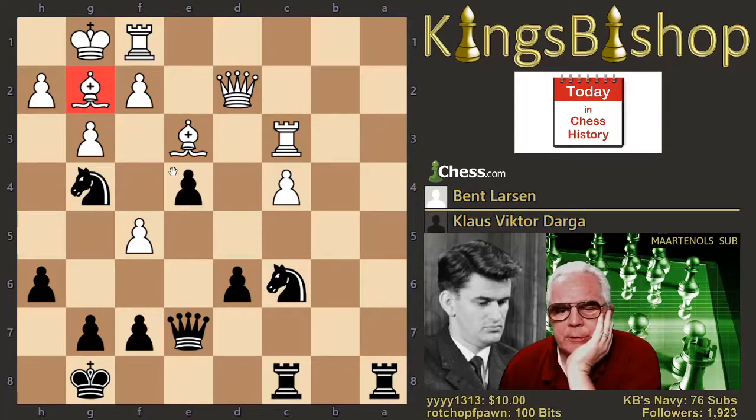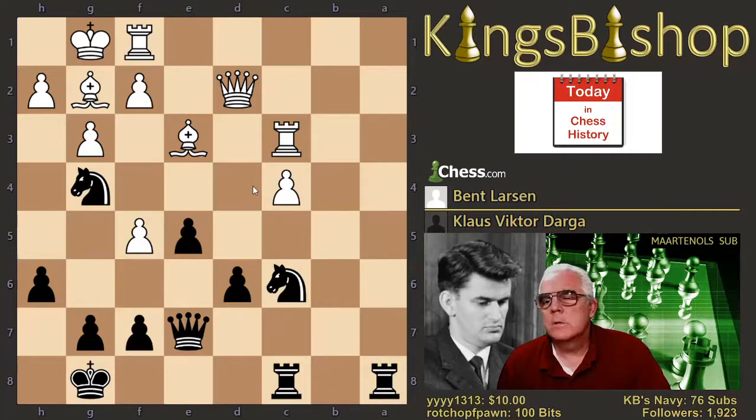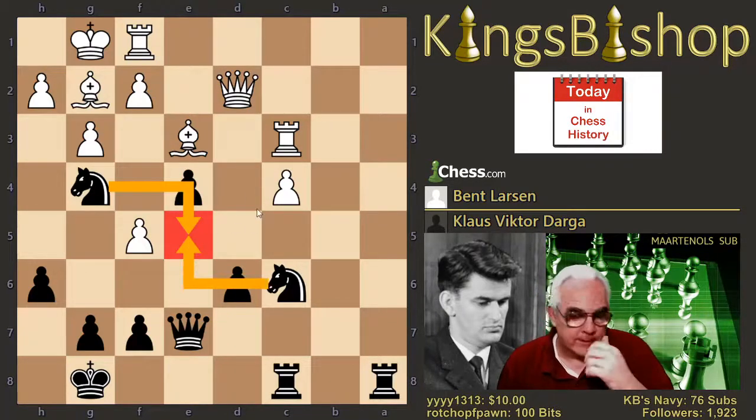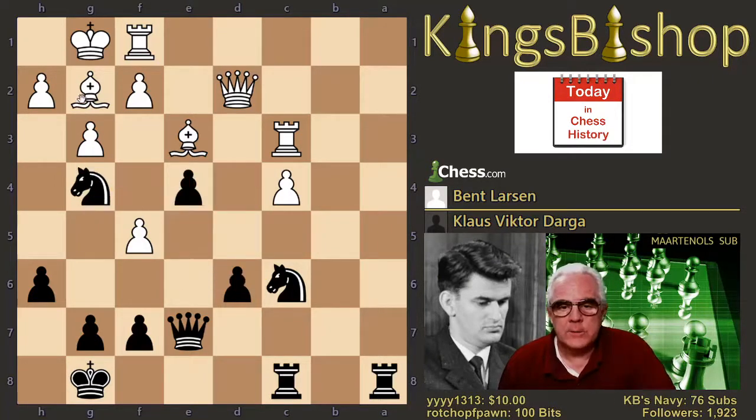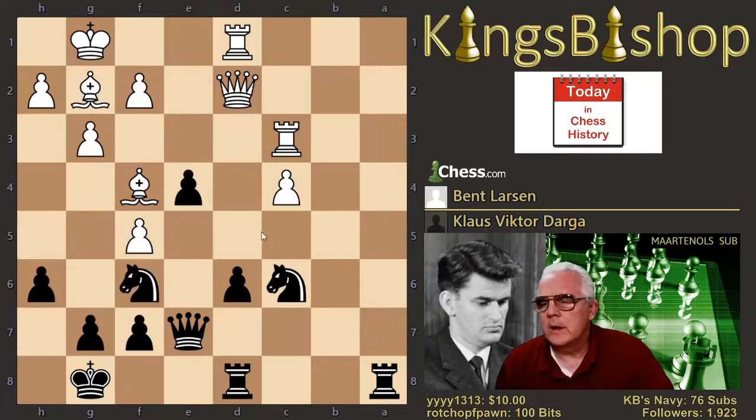He played e4. Now why e4? It obstructs the bishop so that he can move his knight — it opens a square for either of his knights to occupy. Although it's got to be the g-knight, because if you do this, then this pawn's being captured with tempo. He played bishop to f4. Rook d8. Rook d1. Knight f6.